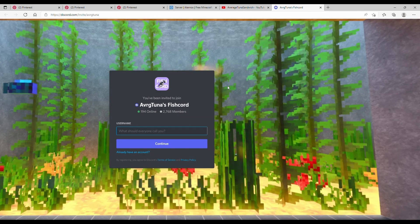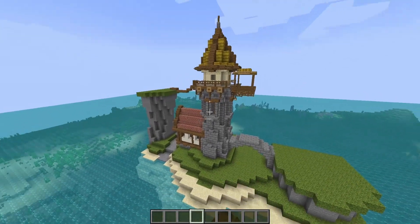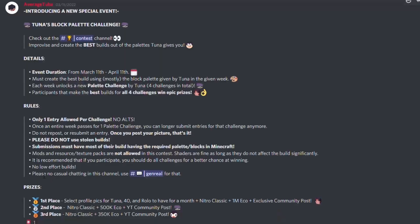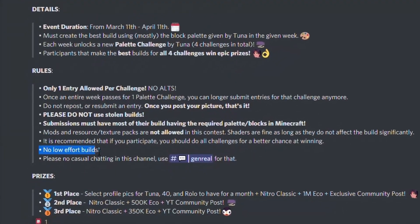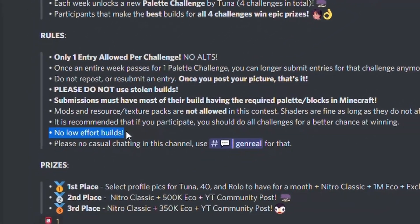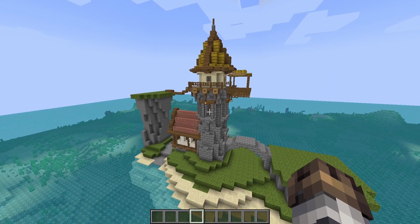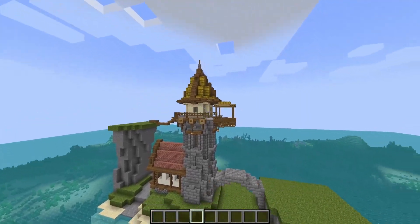So I clicked on the link and proceeded to try and build something for the challenge, and I came up with this pretty cool tower on an island build. But then I thought to myself, in the rules section it does mention that no low-effort builds are allowed in the competition, and the build is just a small tower in the middle of the ocean. But what if it wasn't just one tower? What if it was an entire farming kingdom?